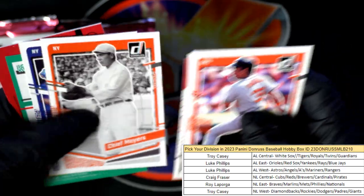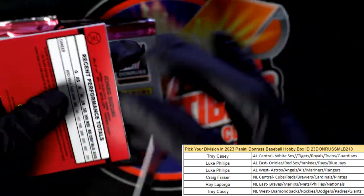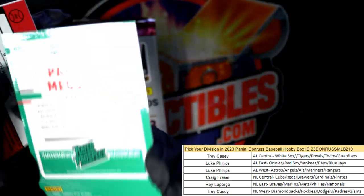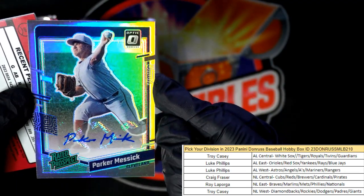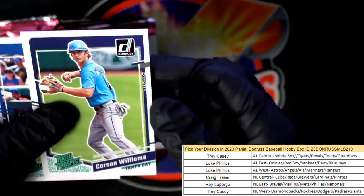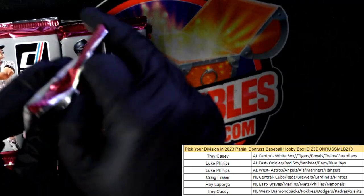Eddie Murray, Brooks Robinson, Alvarez — and there is another auto! Parker Messick, Cleveland, going out to Troy C. So Troy, that's two autos — you're two for two on the autos! We did pull two autos and a relic out of the box. There's an Ichiro blue hollow reverse.